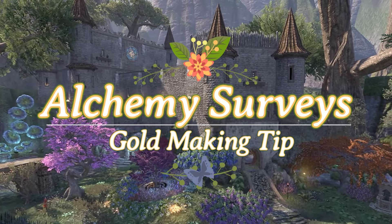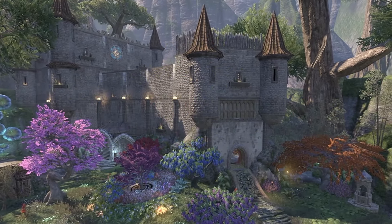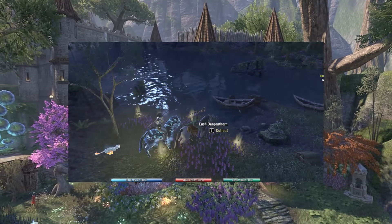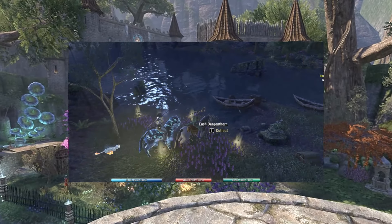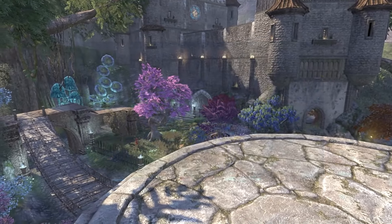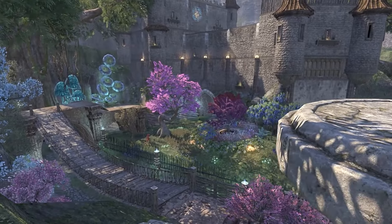Alchemy surveys are earned upon the completion of daily alchemy writs. Alchemy surveys will spawn 6 nodes of lush flowers at designated spots. Lush alchemy nodes mean that instead of 1 or 2 flowers per node, players can instead get up to 12 flowers from 1 harvesting node.